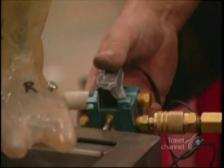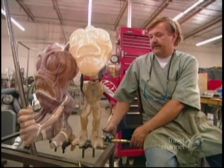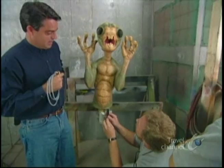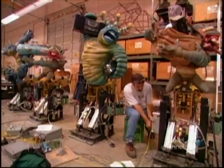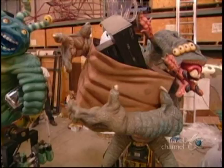First, each character was given a brain — a computerized circuit board that tells them when to fire back at visitors. Next came feelings, or sensors embedded in their skin that register every hit by a laser beam. Finally, a personality, in movements and expressions unique to their character. Every single movement was tested and retested hundreds of hours before an alien was given clearance to take its battle station.